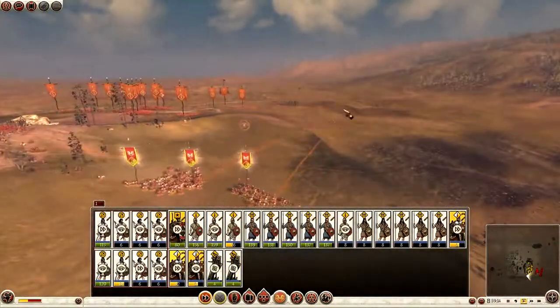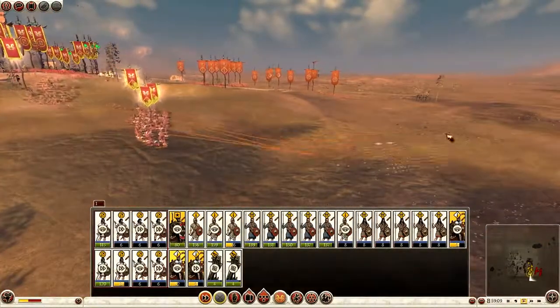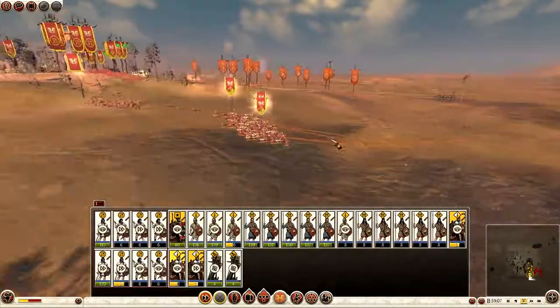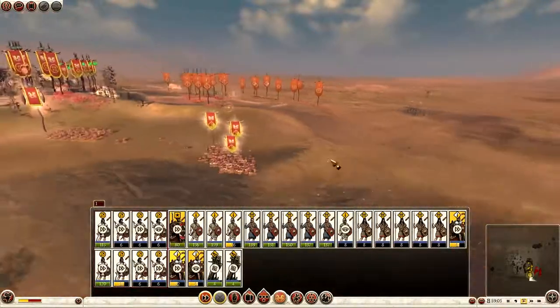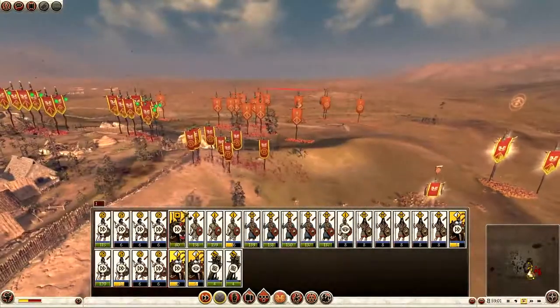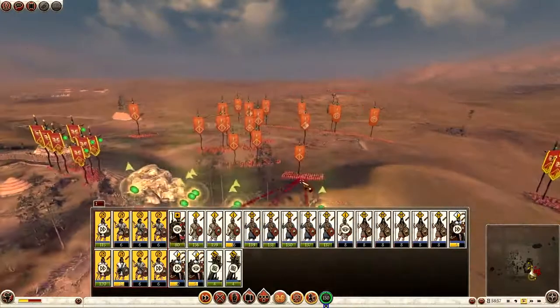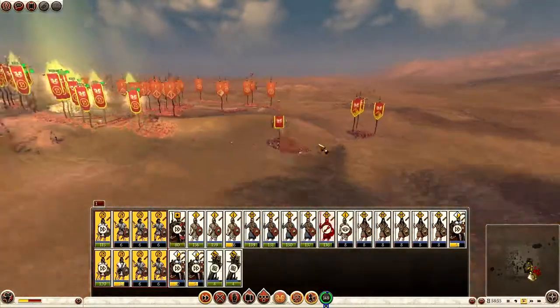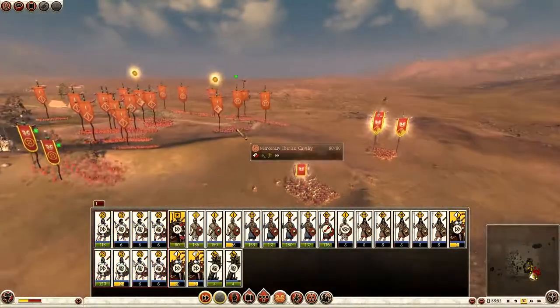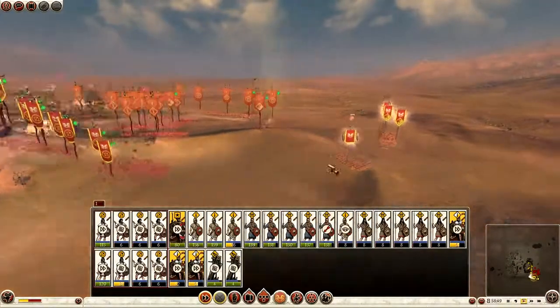Let's get the cavalry outflanking — try to hit them in the rear, draw a few away with my cavalry. I think this is the battle in this campaign where I'm up against it the most. It's a vital time. The Iberian cavalry is flying towards me — that's good, I don't mind this.